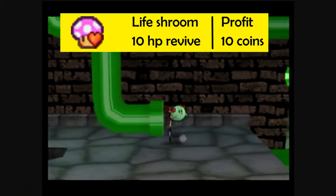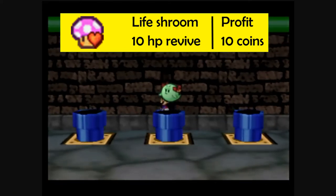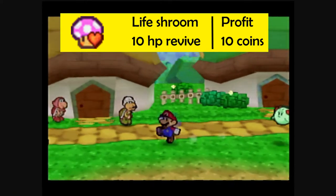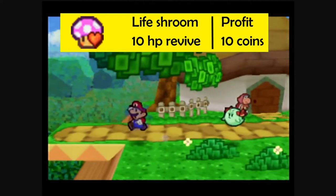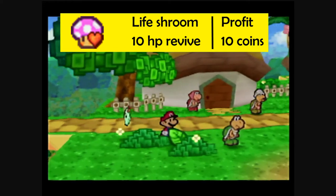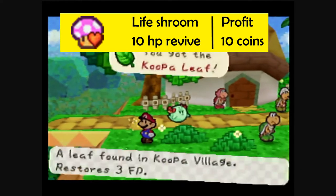The next recipe is the Life Shroom. The Life Shroom is one of the best items in the game on its own, because it revives Mario with 10 HP when he takes lethal damage. But beyond that, it is also used as an ingredient in some of the best recipes. You can purchase a Life Shroom from Igor the Boo in Lady Bow's Mansion for 50 coins, but that is pretty expensive. A much cheaper method is to have Tasty cook you a Life Shroom out of a Volt Shroom and a Koopa Leaf.